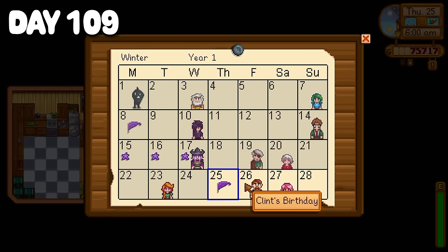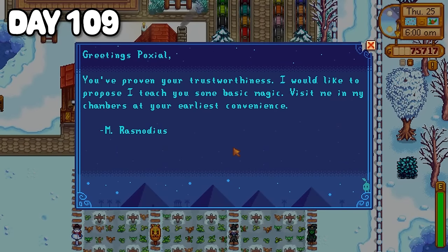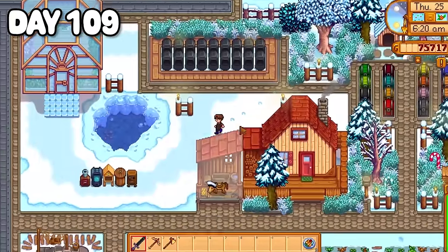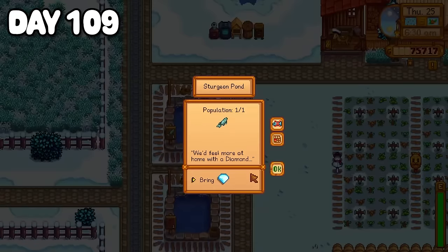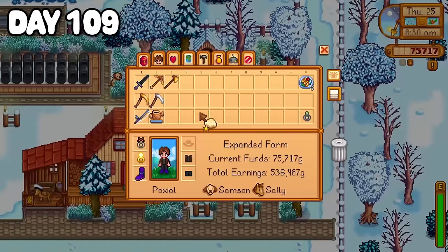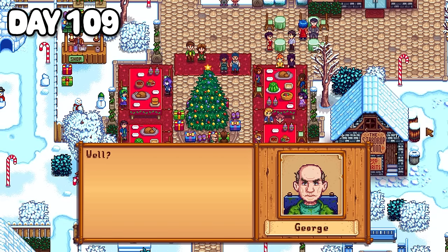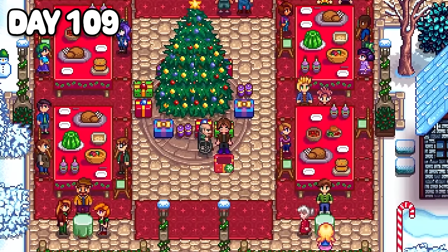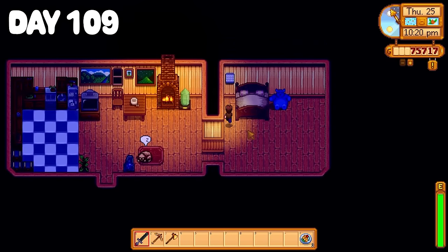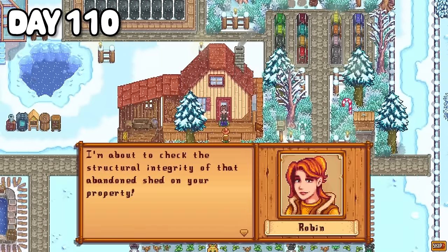Day 109 was Christmas day — I mean, the Feast of the Winter Star. Before heading out I received a letter from the wizard who proposed he'd teach me some basic magic, saying to visit him at my earliest convenience. My sturgeon was feeling a little materialistic and asked for a diamond, so I obliged. Just before the feast I grabbed some goat cheese as my gift recipient was Robin. Over in town I joined the festivities, handed Robin her gift, and found out my gift giver was George — who gave me a blackberry cobbler. Okay, that's not the worst gift I've ever received.